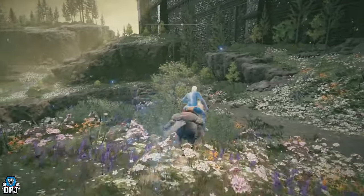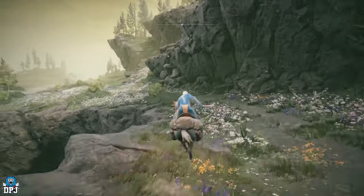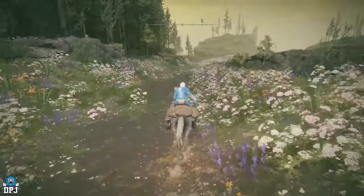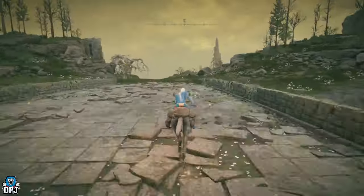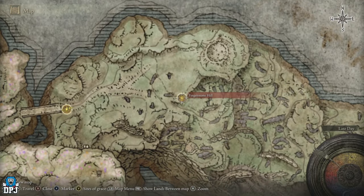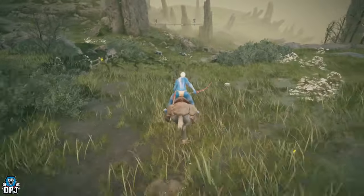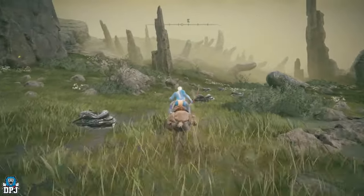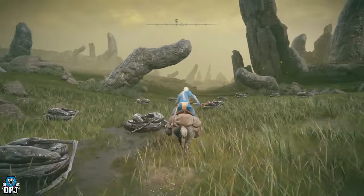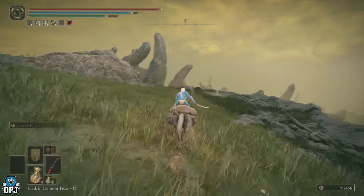Jump on your mount and come this way. When you first arrive there will be a couple of tree sentinels — run straight past them if you haven't taken them out, as they're nowhere near the farm spot. We arrive at the Hinterland Bridge grace. Now make your way to the Fingerstone Hill grace. I started from Hinterland Bridge, but I realized the grace on the other side of these enemies is a much quicker route. Just up to your left on that slight hill is that grace point.